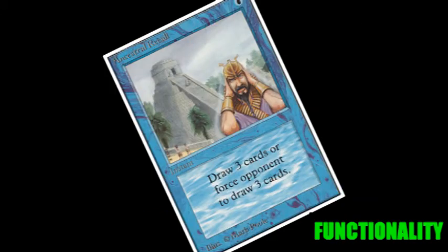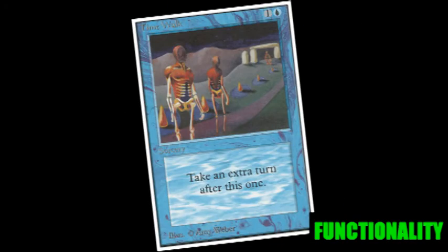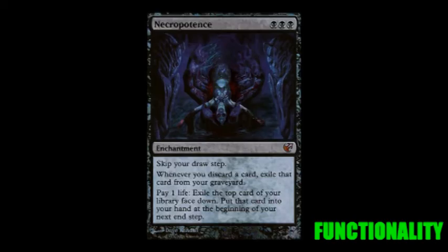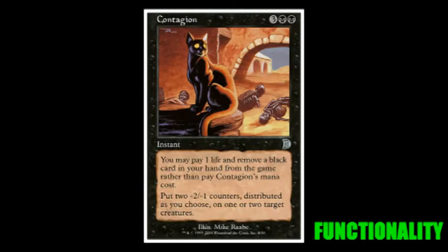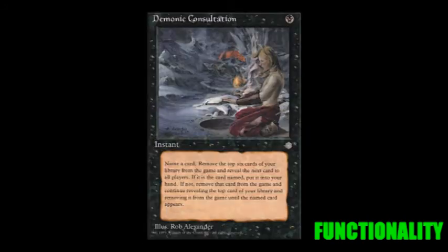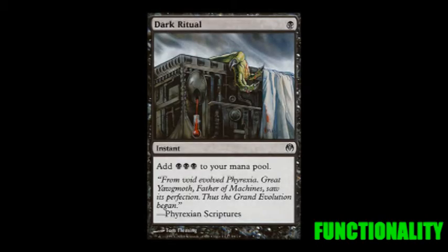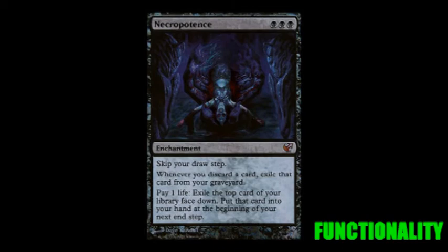You know, like the Recall, the Force of Will, the Time Walks. Now the Black in the deck gives you access to the Necros and the Yawgmoths, the Dark Rituals, the Contagion, the Demonic Consultation, and the Duress. A lot of people also say that the true Trix combo uses a Dark Ritual and a Necro to set the stage for your opponent's demise. And if you think about it, could you blame them? A first or second turn Necro to a Trix player is a dream — but not for everybody else. That's a nightmare.